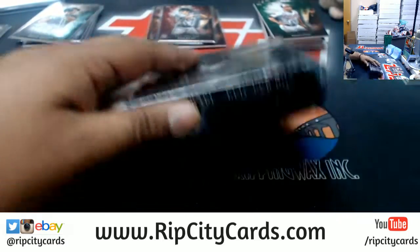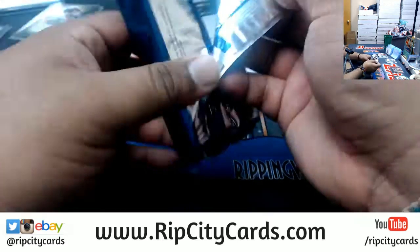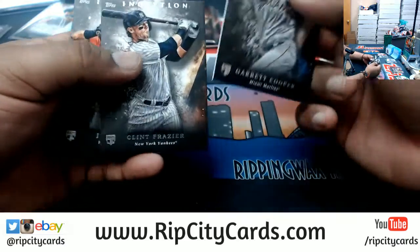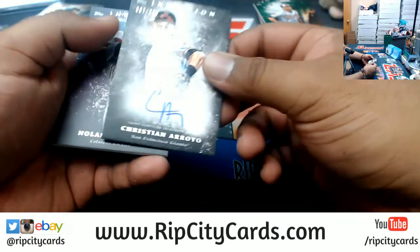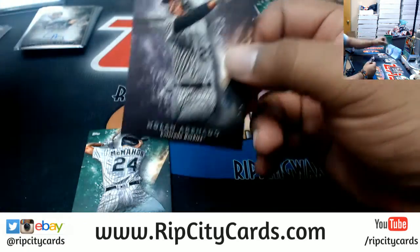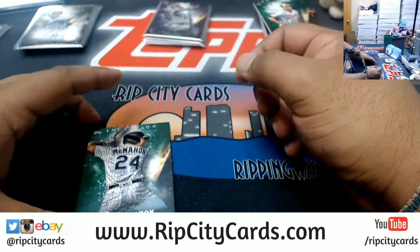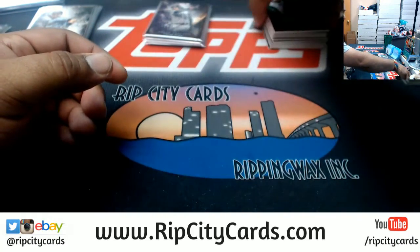Mojo. Good luck everybody, especially those without a hit. Let's see what we got. Cooper Marlins rookie, Frazier Yankees rookie, Davis Astros rookie, Trout Angels, and Christian Arroyo the Giants autographed to 230. We also got Arenado the Rockies to 150, and a green Ryan McMahon for the Rockies to finish the break.